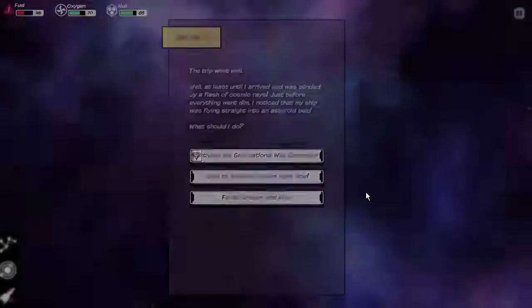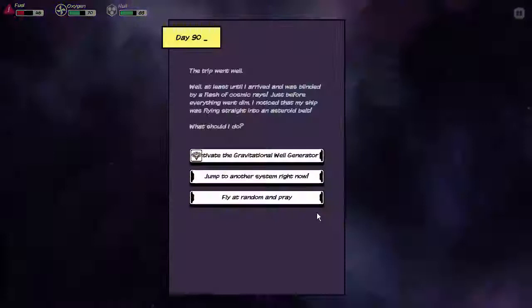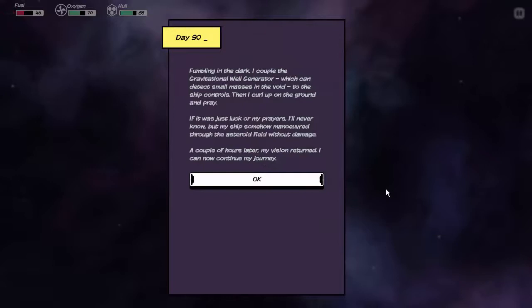What should I do? Options are: activate the gravitational well generator, jump to another system right now, or fly at random and pray. I don't think we'll go with random and pray because RNG sometimes isn't very good to us in this game. Activating the gravitational well generator — fumbling in the dark, I couple it to the ship controls, then curl up on the ground and pray. If it was just luck or my prayers I'll never know, but my ship somehow maneuvered through the asteroid field without damage. A couple hours later my vision returned and I continue my journey.